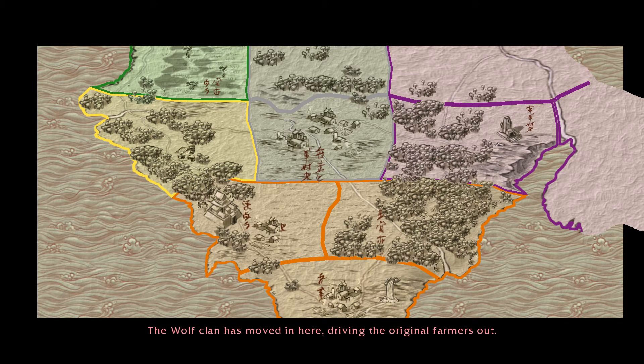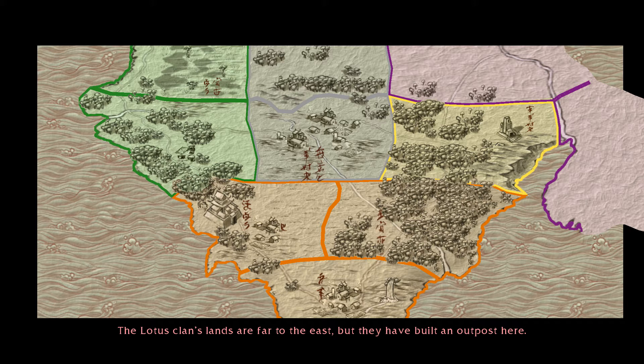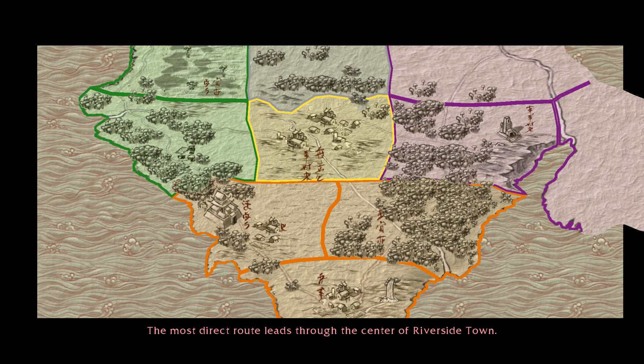Shinja explains the strategic situation: the wolf clan has moved in and driven out the original farmers; as in Kenji's father's time, the wolf barbarians are woefully unprepared to face a battle-ready foe, though they're always spoiling for a fight. The lotus clan, whose lands are far to the east, has built an outpost here where one of their vile wizards has enslaved the local peasants — the villagers would be valuable allies. The most direct route leads through the center of riverside town, where locals trade with both lotus and wolf, so they're sure to be noticed.